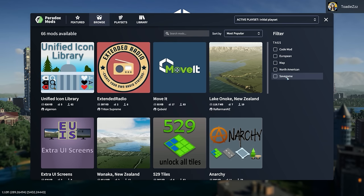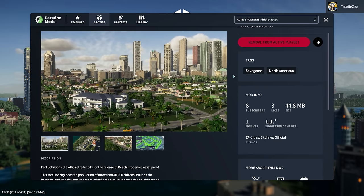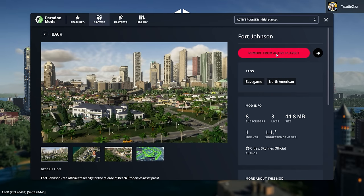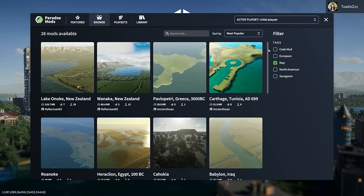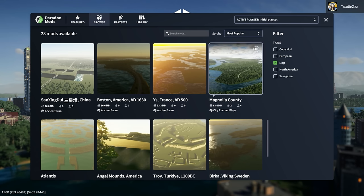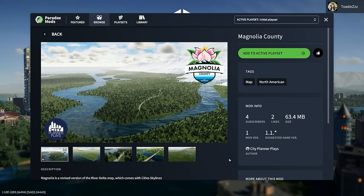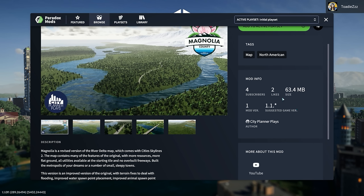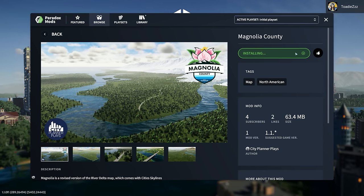We have tags over here, so we can sort for save games. You can look at the Fort Johnson trailer city. You can subscribe right from here and remove it from your playset. Let's look at maps. Clicking on Magnolia County by CPP, it's got pictures, tells us how big it is, how many likes, the suggested game version, and there's a report button. I'll add this to my active playset.